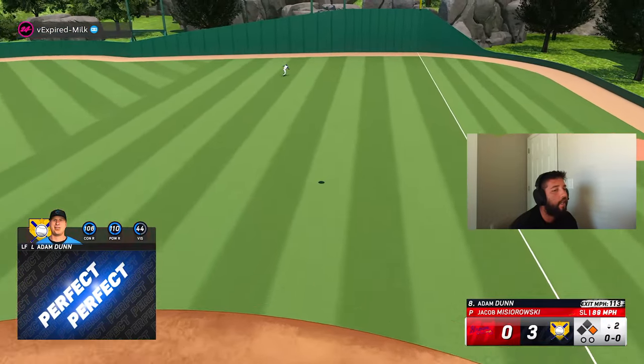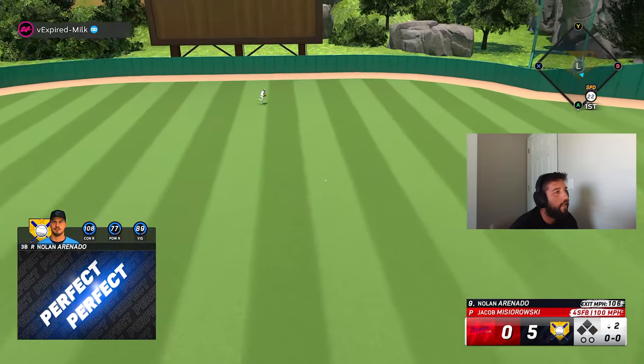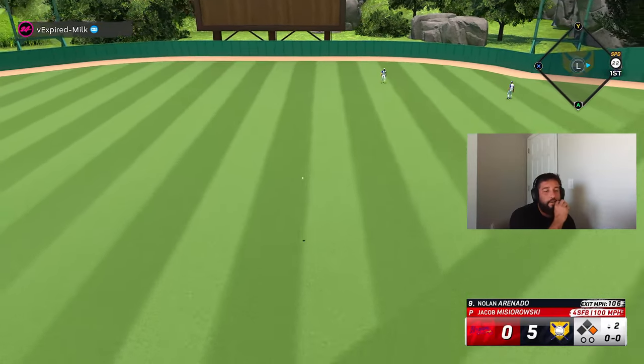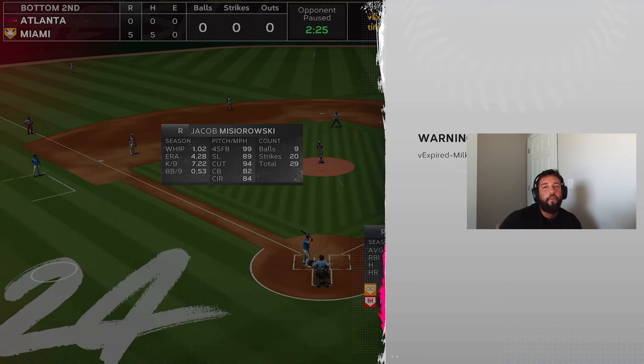Adam Dunn — 113 off the bat, five-nothing! Arenado showing why he can hit. If you're on PS5 the green swings are the ones you should use, and on Xbox it's the purple ones. He's gonna quit — yep, he quit.